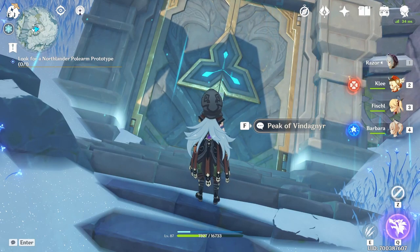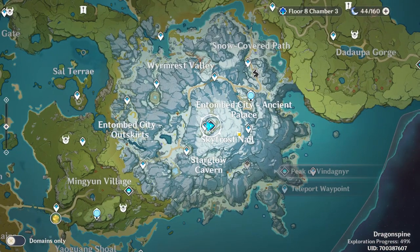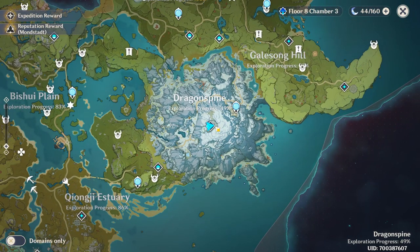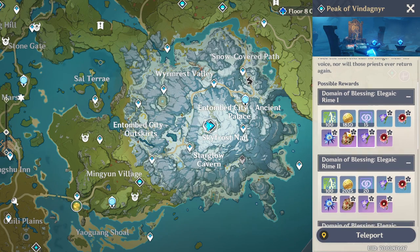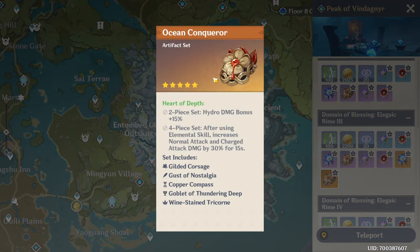Hey guys, what's up, I'm Boyka. On this video I'm going to be going over the Ocean Conqueror artifacts. The Ocean Conqueror artifacts domain is located right here at Dragonspine and the domain is called Peak of Vendagnir. This is the only domain we have so far in this location right here in Dragonspine. When you come over here you can see that we have two new artifacts, and one of them is this one right here, Ocean Conqueror.